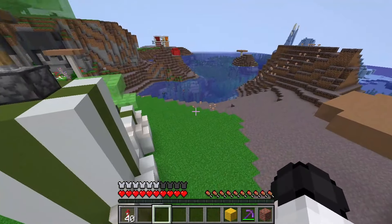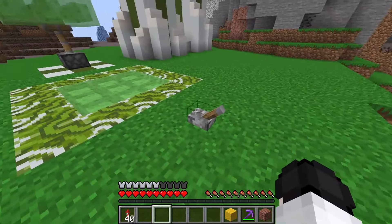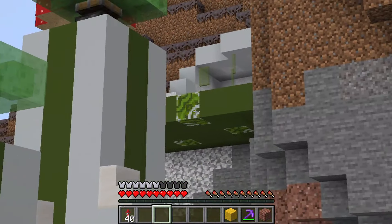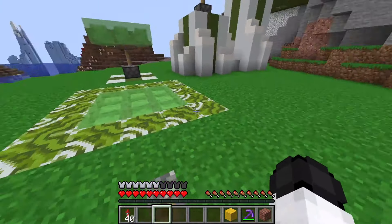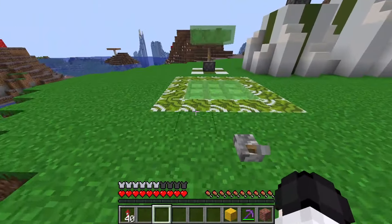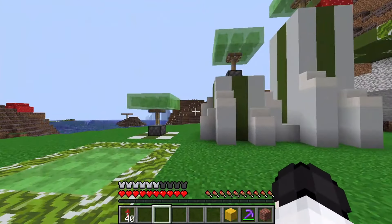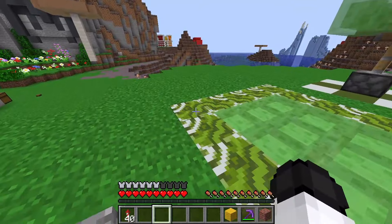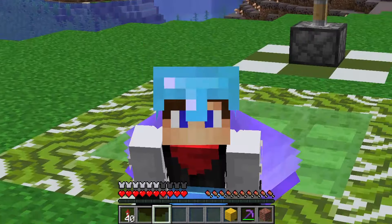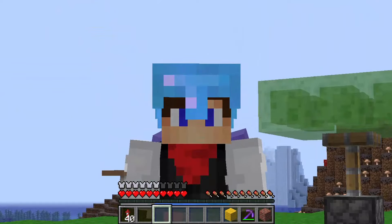For the actual shop design, build some sort of fun contraption. On my shop, you can press a lever and it bounces you from one platform to the next into the slime shop, which is like a little cave. A fun contraption attracts customers — people will at least test it out, get into your shop, and think 'why not buy some slime while I'm here.' That's how you sell slime balls and earn diamonds.